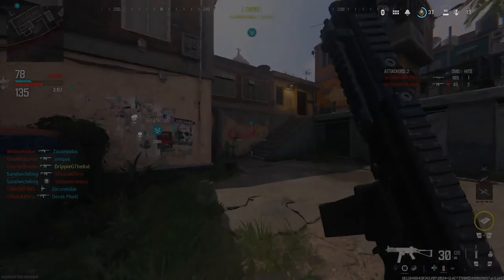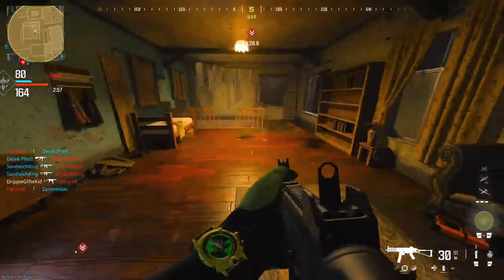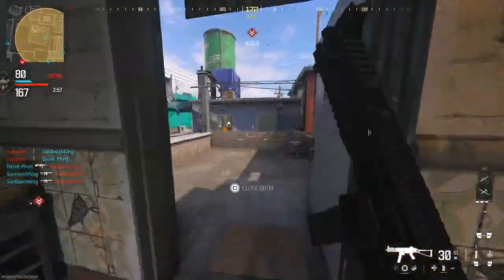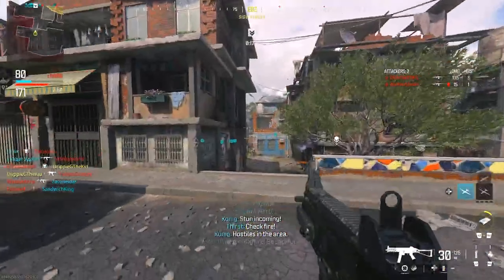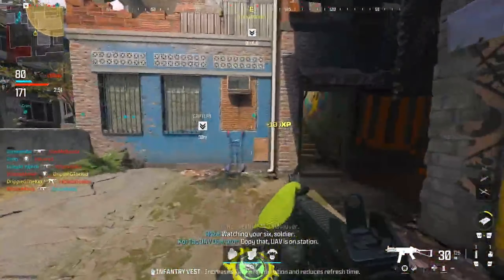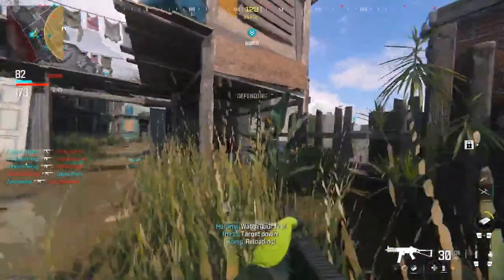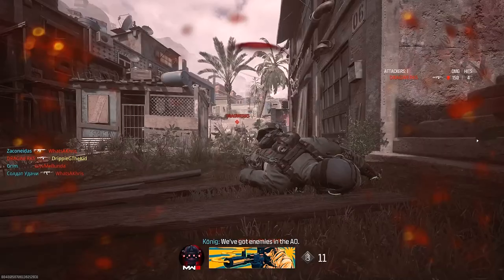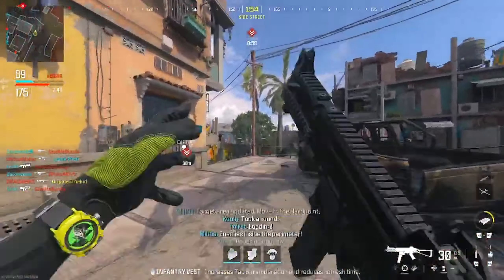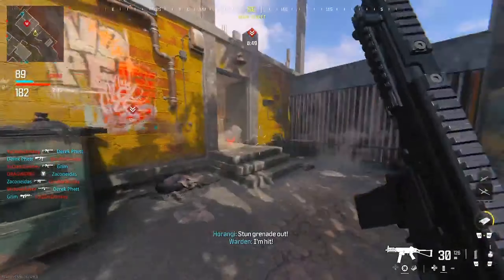You probably wonder what my KD is — brace yourselves — it's a whopping 1.07, not even, and I got a 0.2 win/loss. You have to understand I get aggravated very easily, so if I'm dying in a BS way I quit. We could literally be at the point where the game's about to end and if I die in a BS way I'm leaving. I also have the PlayStation scuff remote so I've been trying different settings, mapping different buttons to feel comfortable. But you guys aren't here for that story, let's get straight into the settings.